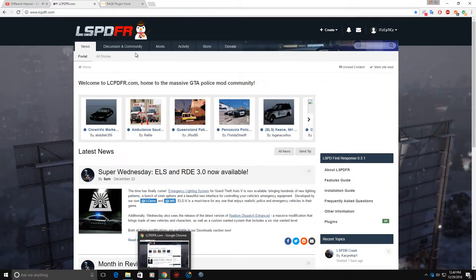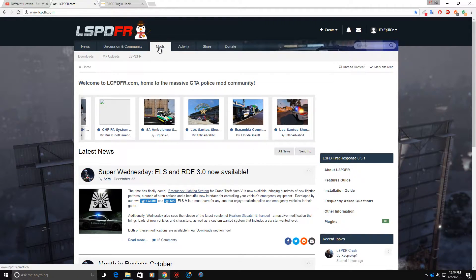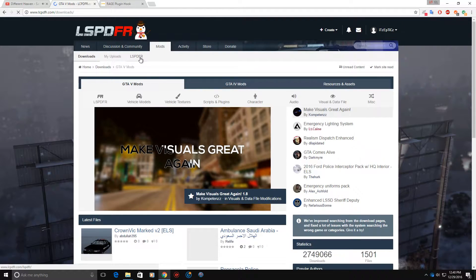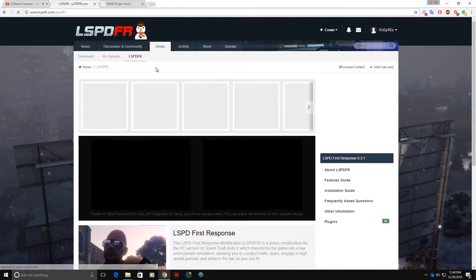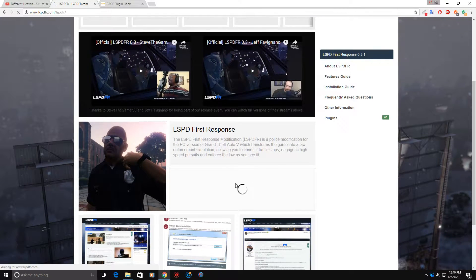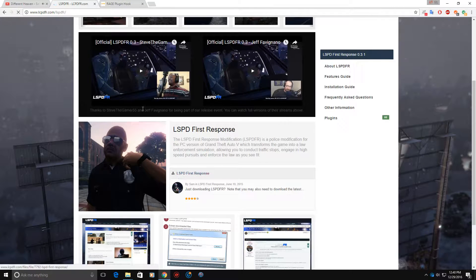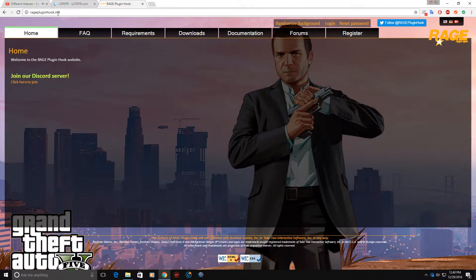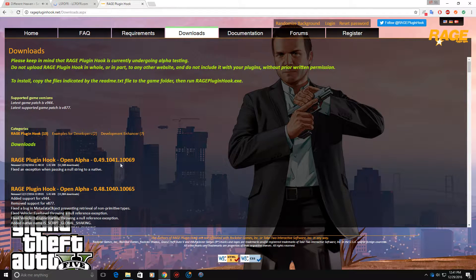What you want to do is go to lcpdfr.com, come to mods, and go to LSPDFR, and then you'll see there's a download button right there. I already have it downloaded so I don't need to do that. Also go to RagePluginHook.net, go to downloads, and get the latest one.